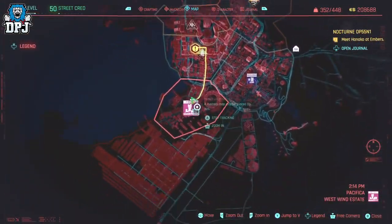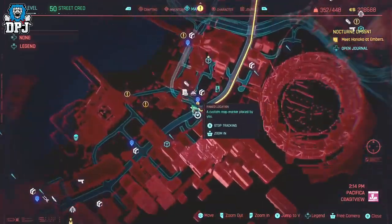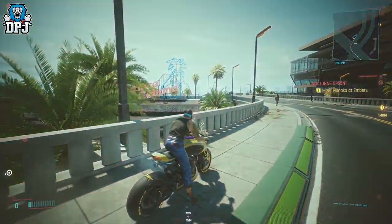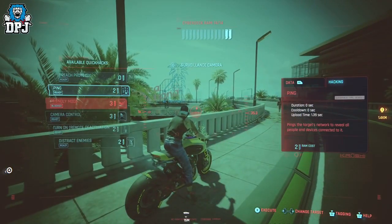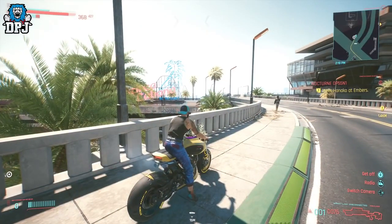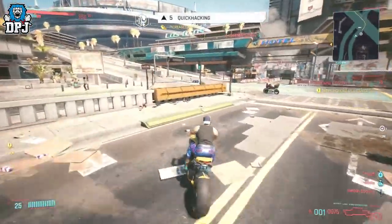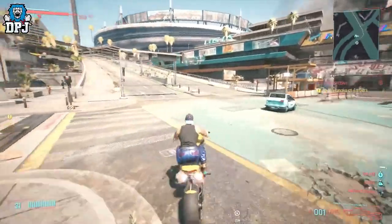Over in this part of the map — you can see on screen where I am — there is a camera right here. For some reason, when you ping this camera you get a ton of XP. XP gains are based on your level, so the higher your quick hacking level, the more XP you will get.